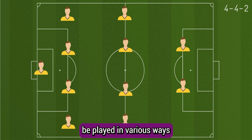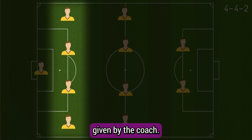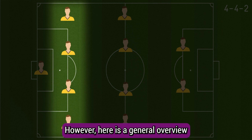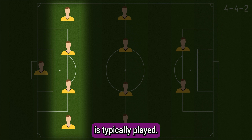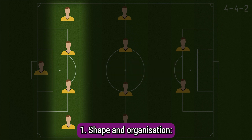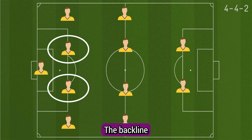The 4-4-2 formation can be played in various ways depending on the team's tactical approach, the style of play, and the specific instructions given by the coach. Here is a general overview of how the 4-4-2 formation is typically played. In the defensive phase, the first aspect is shape and organization: the team sets up with two banks of four players.